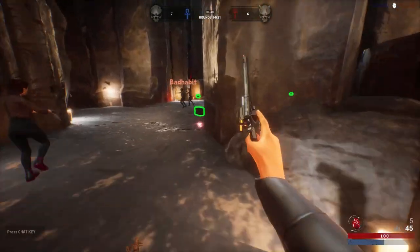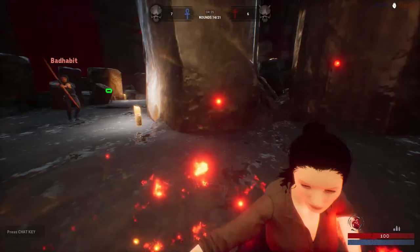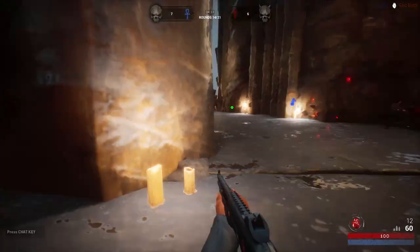And for our vampire players, the same applies. If your fellow vampire is in trouble, Buddy Vision lets you decide whether to defend your fallen ally or capitalize on the opportunity to strike.